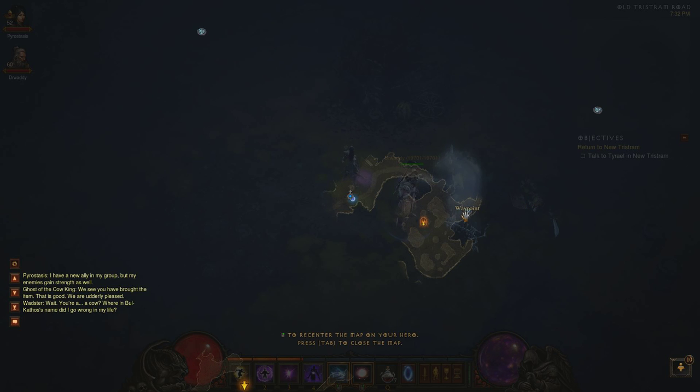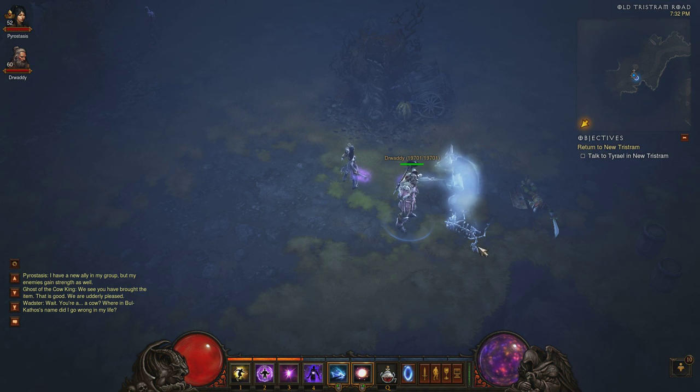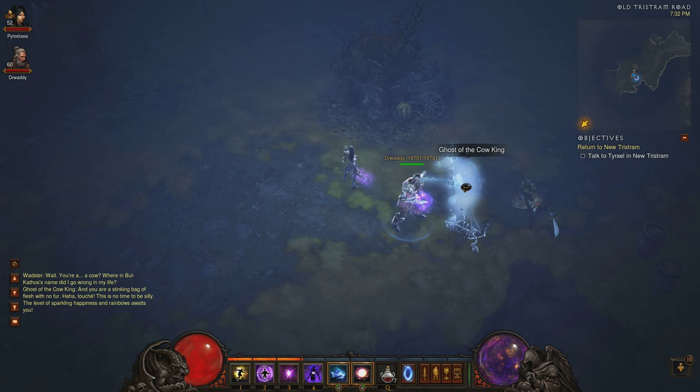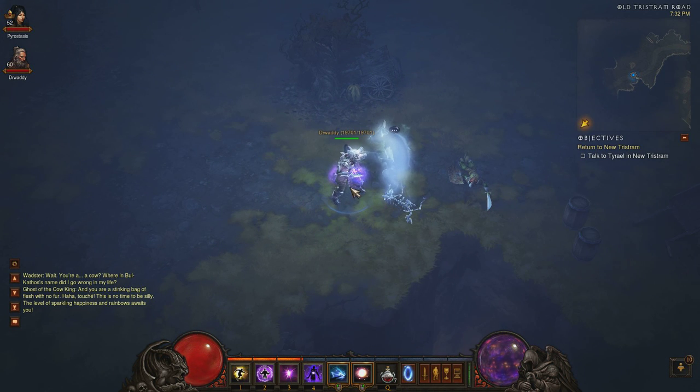First off you need to have Act One complete, teleport to Old Tristram, then walk down the road towards New Tristram. You're going to see this little cow corpse here. You do not have to have it equipped, but you do have to have the Staff of Herding on you.